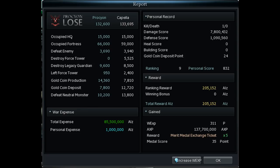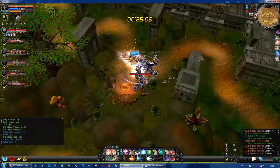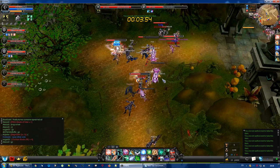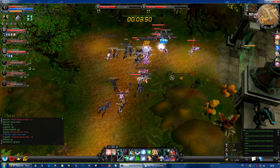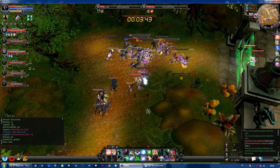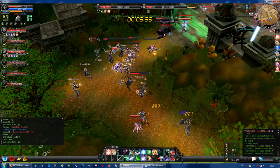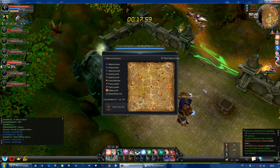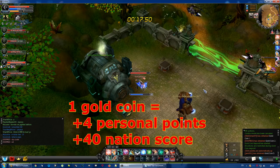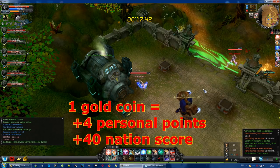'Gold Coin Deposit' is when you get rid of those coins you can loot. Every time a neutral coin guardian is killed, it drops 5 coins that the player who delivered the last hit can pick up. Every time you defeat an enemy player, they drop half of their coins plus 1. For example, if I have 10 coins and someone kills me, I drop 6 coins and keep 4. That also means that if you kill someone who has 0 coins, they still drop 1. So make sure you deposit your gold before joining a fight. To deposit, you must visit the big machines in any allied base. For every coin, you get 4 personal points and your nation gets 40 points, so killing a coin guardian and taking its gold to your base nets 200 points for your nation.